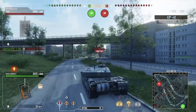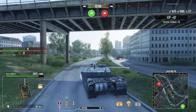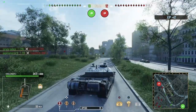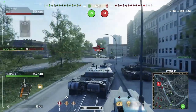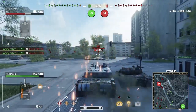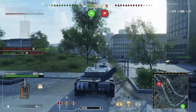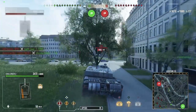This also comes in handy when you find yourself in a tight situation and need to fall back or retreat. Being able to reverse out of danger is always quicker and easier than spinning the entire vehicle around and driving away forwards. The gun on the Challenger 2 is also very, very nice.